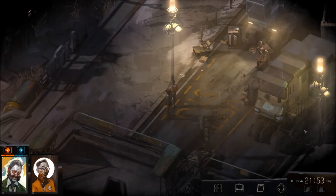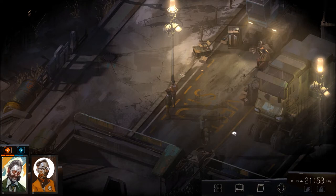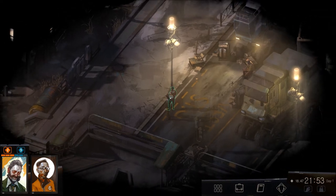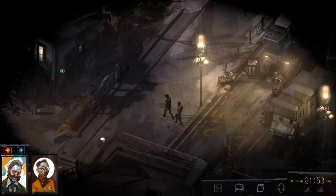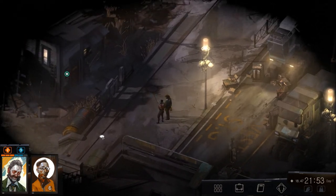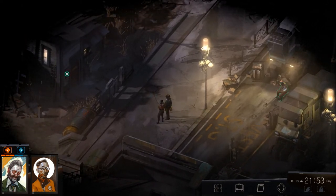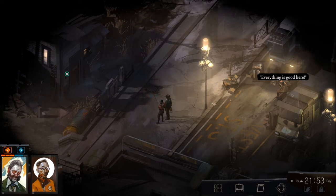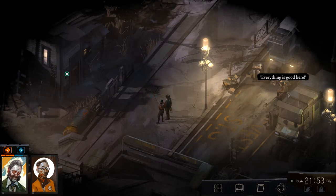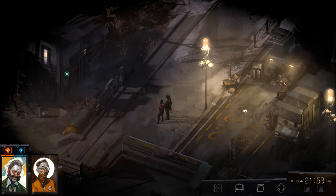Welcome back to Let's Play Disco Elysium Blind. That's my partner. Still looking around here. There's this guy — forget his name — he sells clothes and shoes and speakers. I have a feeling we're going to need the speakers for something, but I don't know what. We got him to give us 10 real or whatever.